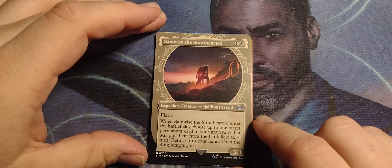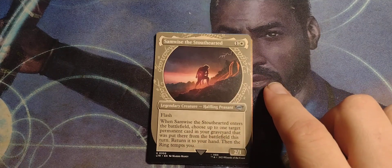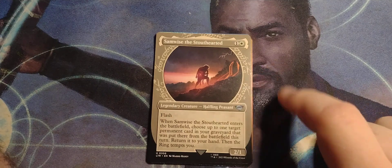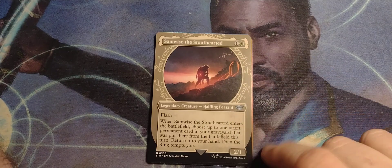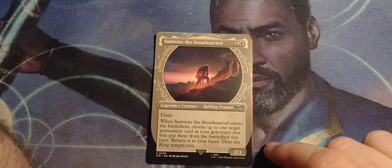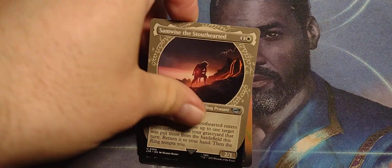Got the showcase art for Samwise the Stouthearted. I do love the showcase for this one — I was watching the video about it. The showcase art actually has a purpose: it's supposed to show their most trying moment in the story. With Sam, it's him carrying Frodo. One and a white, legendary halfling peasant, 2/1. Flash. When Samwise the Stouthearted enters the battlefield, choose up to one target permanent card in your graveyard that was put there from the battlefield this turn — return it to your hand, then the ring tempts you.